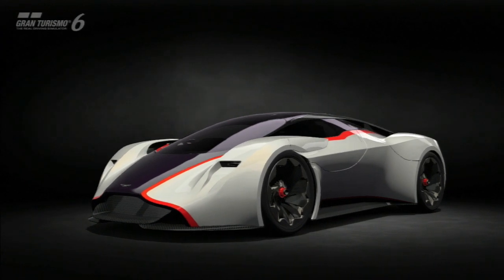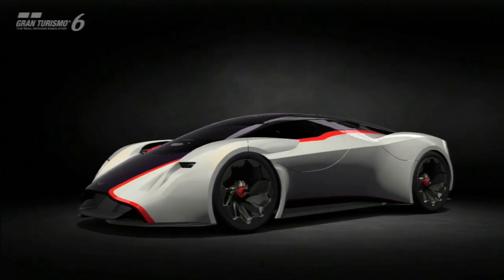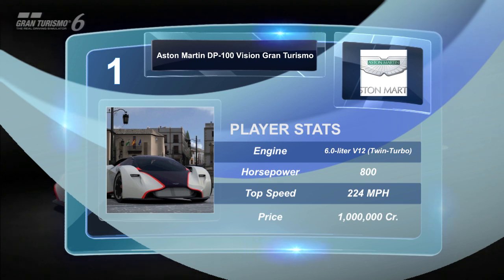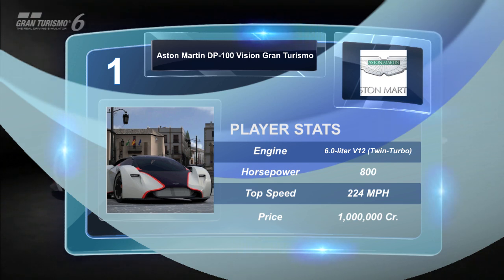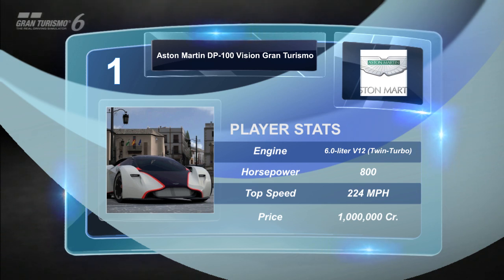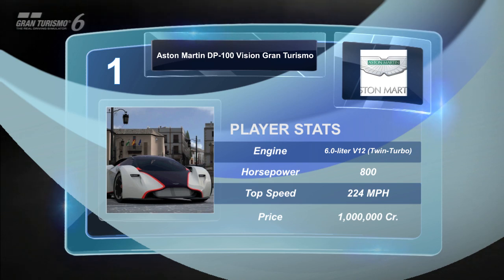First off, the engine stats. This car actually has engine stats, unlike the Nissan Concept 2020. The car comes with a 6-liter twin-turbocharged V12, which you can see clearly from the mirror there. It's got 800 horsepower, and the power goes through all four wheels via an 8-speed sequential gearbox. The 0-60 takes less than 2 seconds, significantly quicker off the line than the Concept 2020, making it one of the quickest VGT cars out there. Top speed is 224, making it one of the fastest.